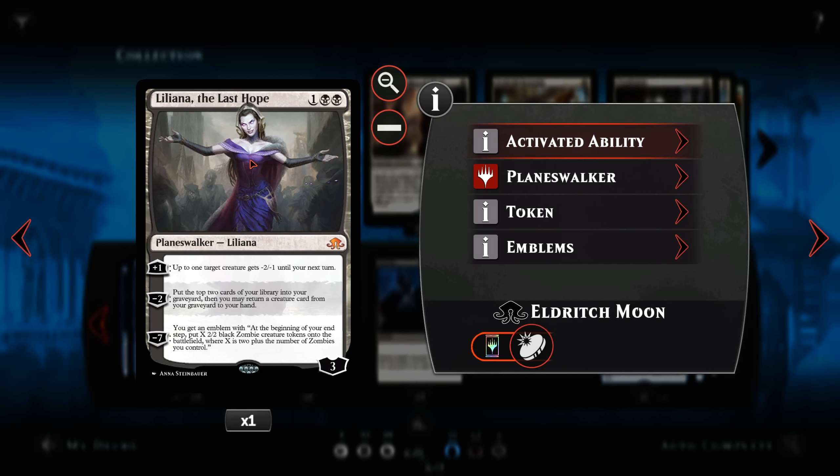And here she is — the card we talked about earlier — Liliana the Last Hope. Helps to control the board by shrinking creatures on the opponent's side. Can rebuy our threats should we need to. And her emblem — unless we are in a horrible position or the opponent has some pretty miraculous draws — we'll just win the game.